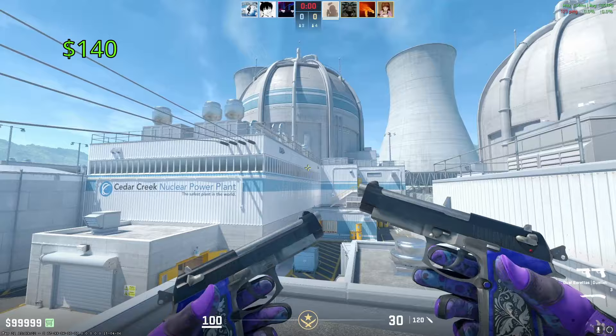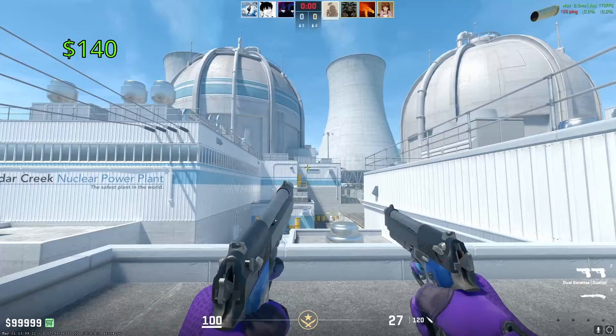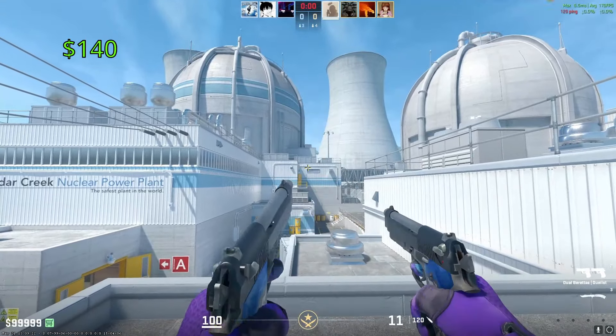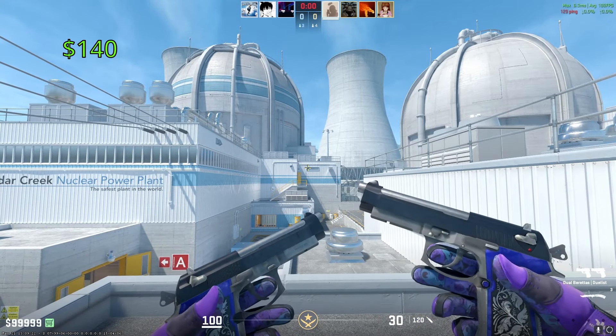The most expensive Dual Berettas in the game are the Duelists. In Factory New, these are going to cost you around $140. They got released back in 2015 as part of the Chop Shop Collection, and part of the reason they have their expensive price tag is because they trade up to the M4A1-S Hot Rod. They do look really good — they have the sapphire finish on the handle. A great-looking skin.